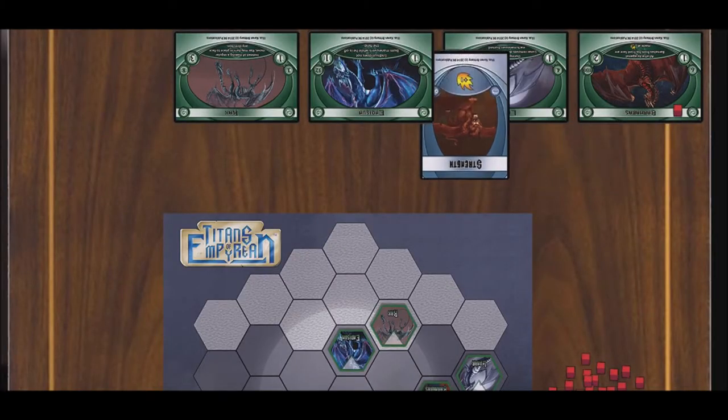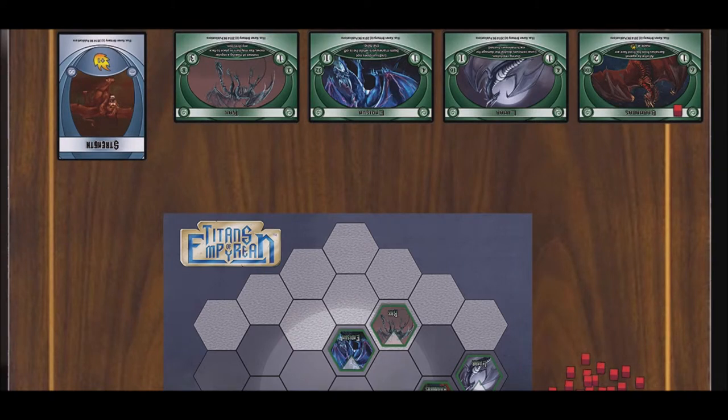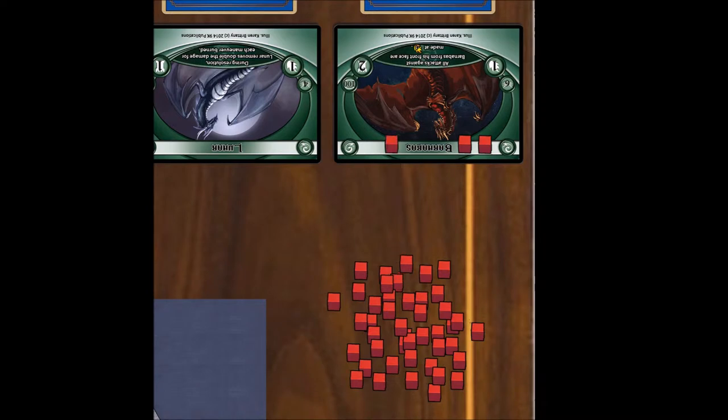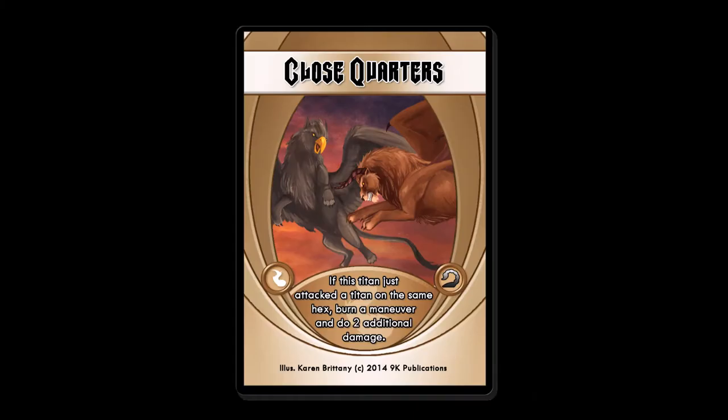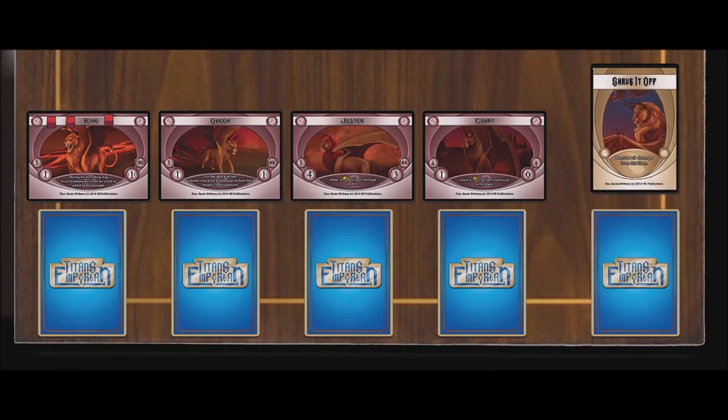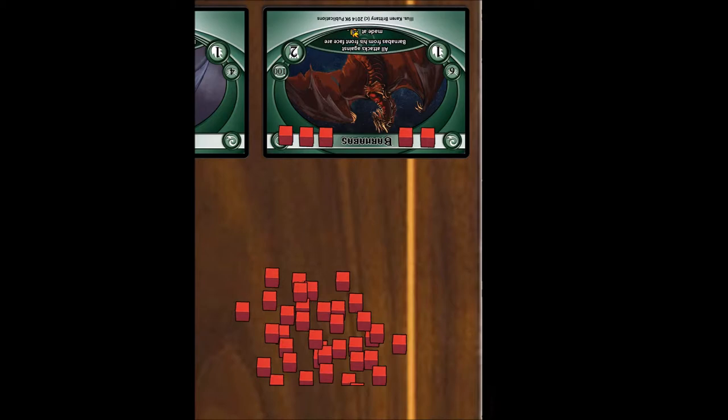When two titans collide, they each receive a damage token. In addition, if a titan has an active maneuver in play, that active maneuver is burned. Now King attacks. King's strength is one, so one damage token is placed onto Barnabas. When a titan attacks an enemy on the same hex, it does one additional damage. Now King chooses to play the close quarters maneuver card off the top of the reserve stack. Close quarters is a burn maneuver, so it is immediately discarded. The close quarters card forces King to burn a maneuver off of the top of his stack. As a result, two more damage is done to Barnabas.